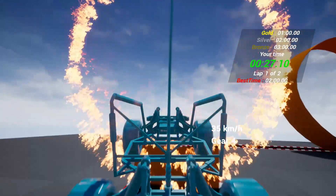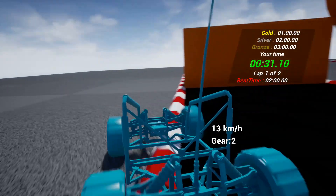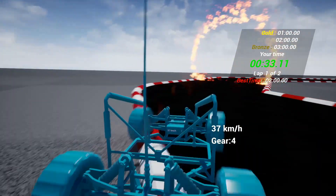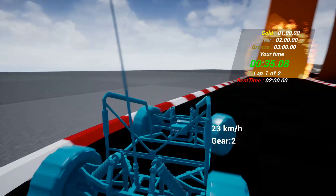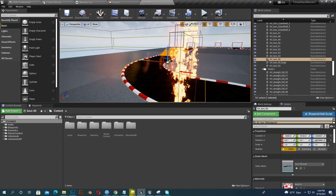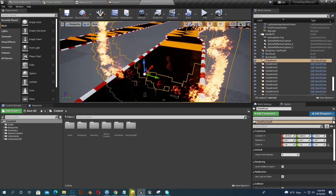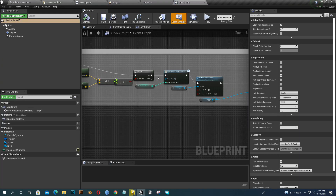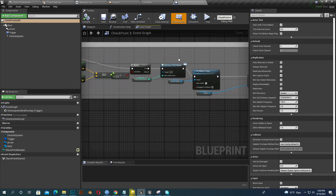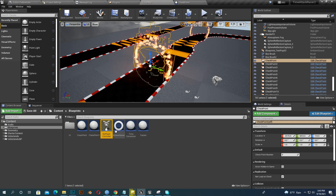I will also update the version in the future for Unreal Engine. Now let's see what features the project has. I suggest you also watch the Unreal Engine intro video — the link is in the description. We have some UMG and blueprint work, we have checkpoints, and we have a tracker.